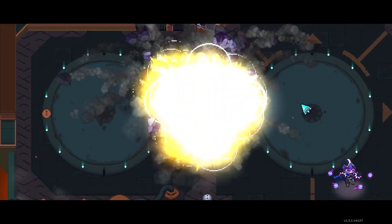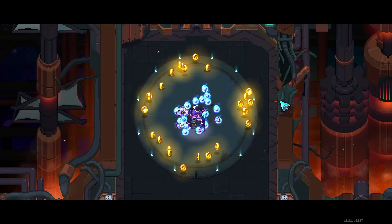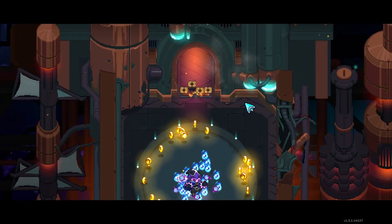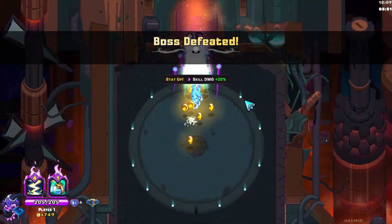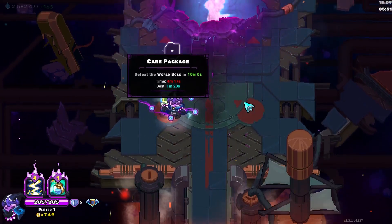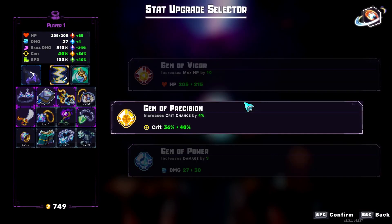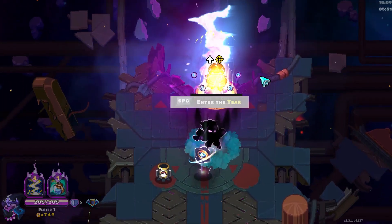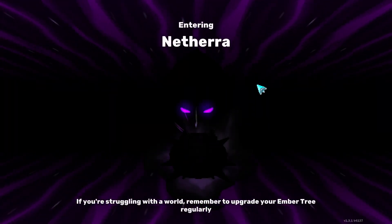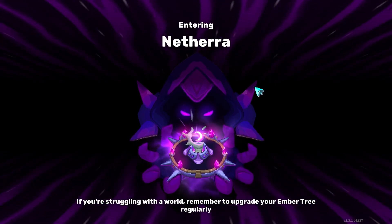That fight was way too long, it shouldn't have been this long. That was just poor positioning and poor use of skills. But we did get rewarded with skill damage, which is nice. More crit - up to 40%, not bad at all. We just need overcharge gauntlets or onyx. If we get either of those, we're going to be good.